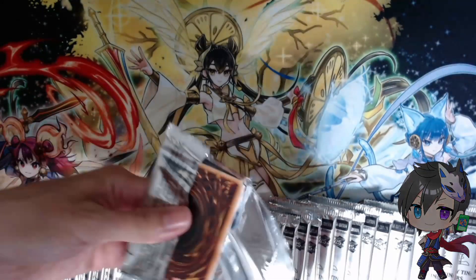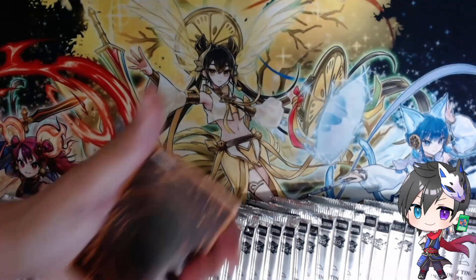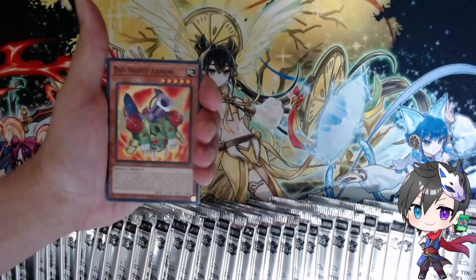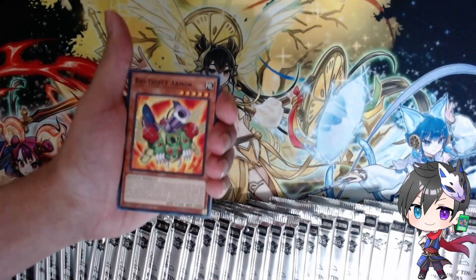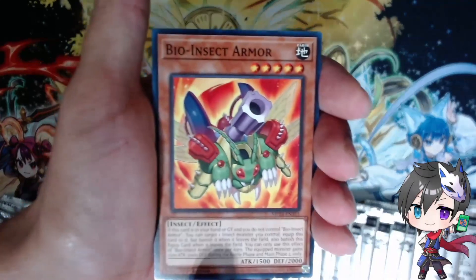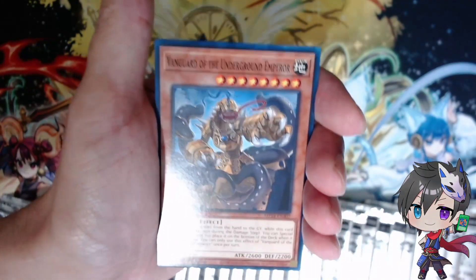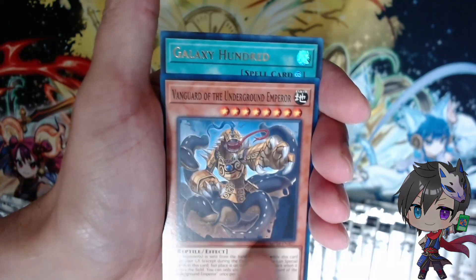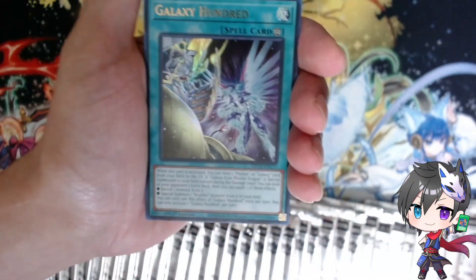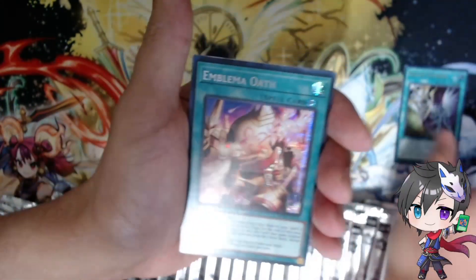Hopefully we get something good — no flippity-floppy magic here. It smells absolutely amazing, that new card smell. We're going for SP Little Knight, Triple Tactics Thrust, the Bonfire. Going right through it: Bio Insect Armor, Red Vinegar Vamoose, X-Season Trust, Vanguard of the Underground Emperor. Our first rare — Galaxy Hunter 100! I have huge Galaxy fans in chat. Galaxy 100 is a great upgrade. Then Emblema Oath — Prismatic Secret Rare! No errors, so that's amazing. I love Centurions, they're an amazing archetype.